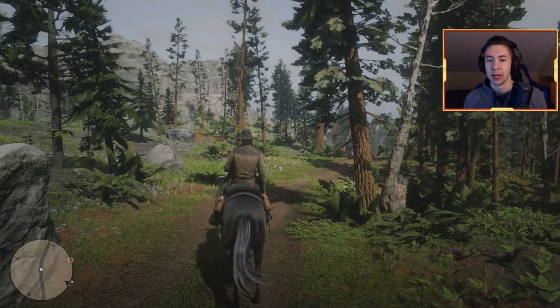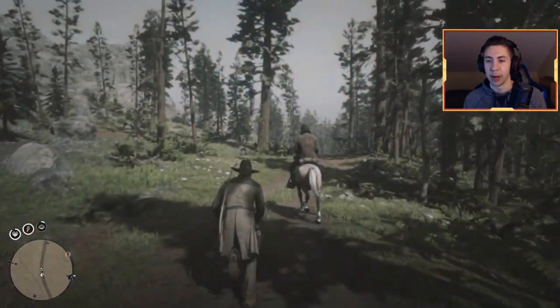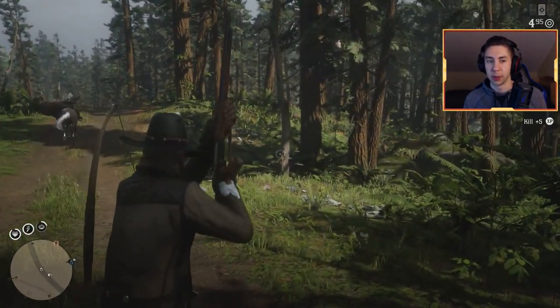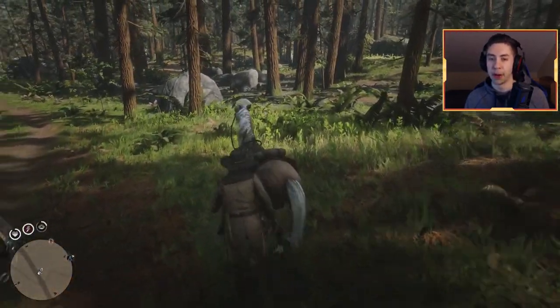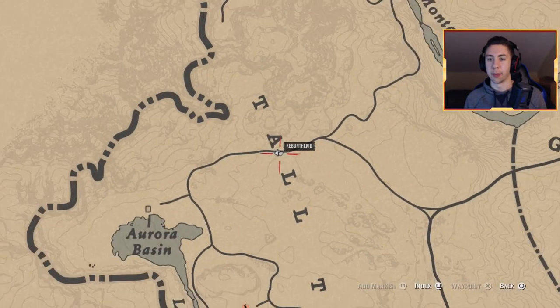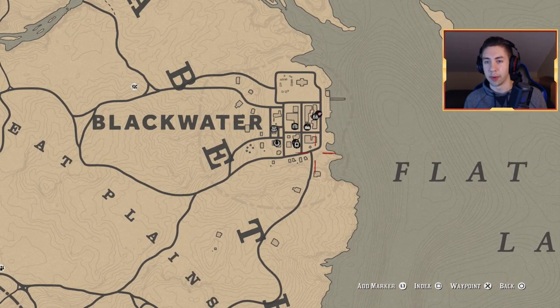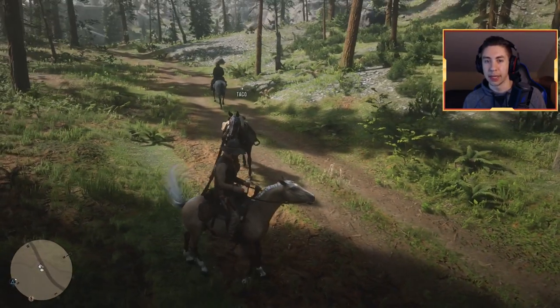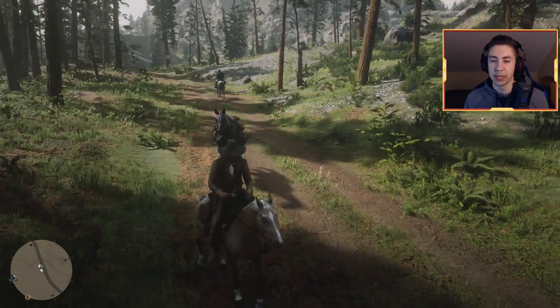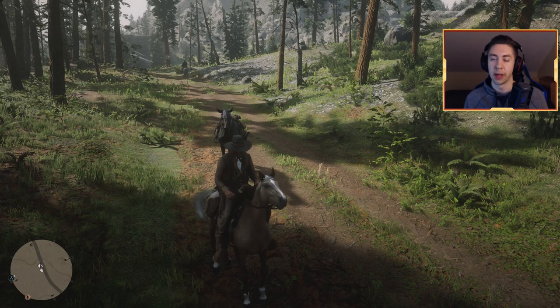First things first, you're gonna need two horses for this method as we're gonna be grabbing two cougars. These cougar spawns are usually pretty spread out but these two are very close to each other, which makes it easy. Let me show you where I'm at on the map — tons of horses ride across this route right here, so you can simply come here and get a second horse. If you're starting in Blackwater, there's always horses hitched up right along this road.